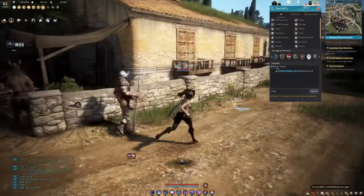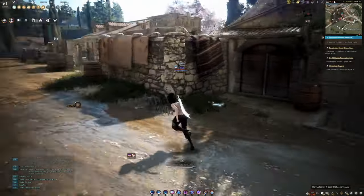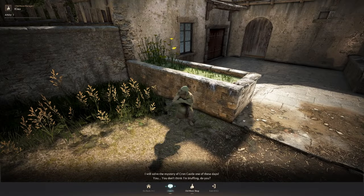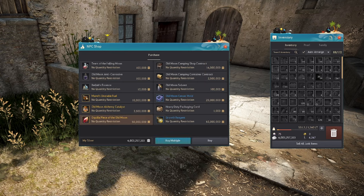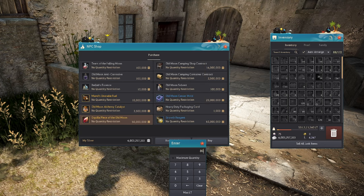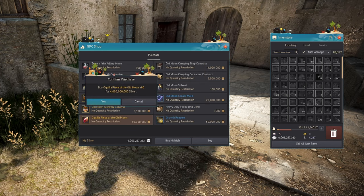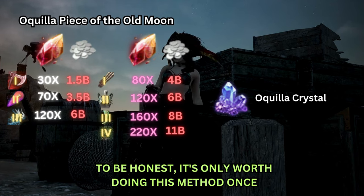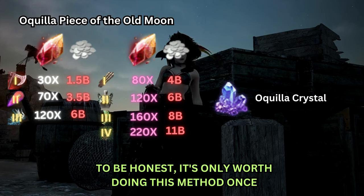Your first guaranteed PEN boss gear will be the cheapest to get. Your first PEN weapon will require 30 Aquila Pieces of the Old Moon, costing 1.5 billion silvers. Each time you need another aquila for your second guaranteed PEN weapon, the price will increase. This is also true for your first PEN defense gear — your first PEN defense armor will require 80 Aquila Pieces of the Old Moon, costing a total of 4 billion silvers. Each time you need another aquila for a second guaranteed PEN armor, the price will increase as well. This also doesn't include costs of other materials such as memory fragments, black stones, black magic crystals, and the 1.4 billion silver TRI boss gear you'll have to process for the boss auras.